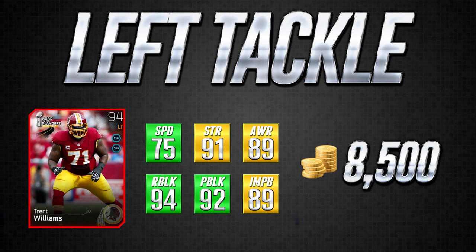The pass blocking at 92 isn't spectacular but it's decent enough. Run blocking at 94 is very solid. Impact blocking being only 89 — there are definitely better left tackles for impact blocking, but 89 isn't too bad. Strength of 91 and awareness of 89 aren't particularly amazing attributes, but they're all solid enough that they make this card very good, especially for 8,500 coins. Trent Williams is a beast in real life and he has a great Madden card as you would expect. There are better Trent Williams cards but you're not going to find anything for this price that's better.